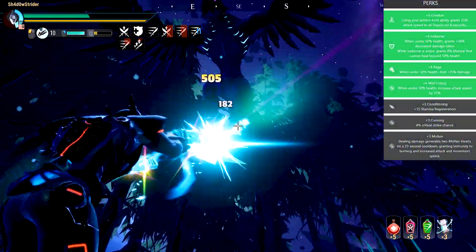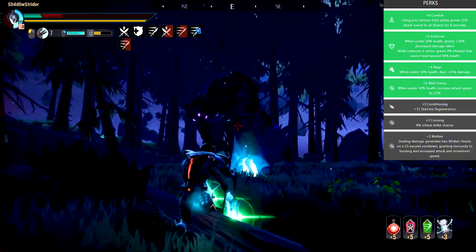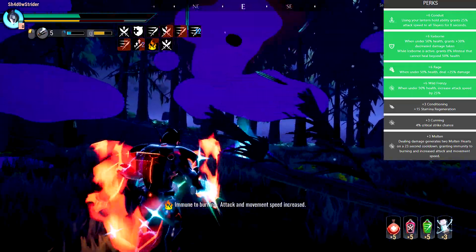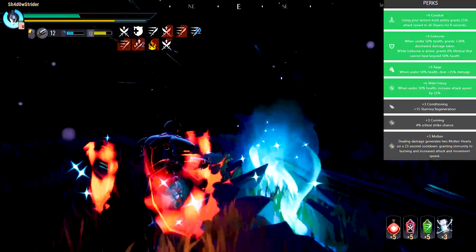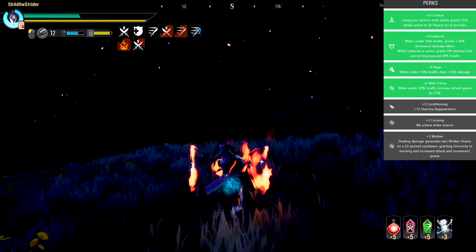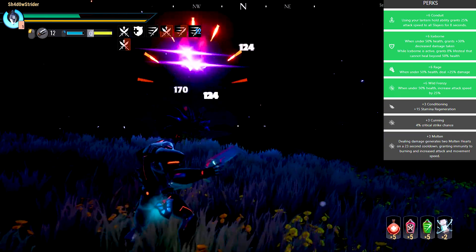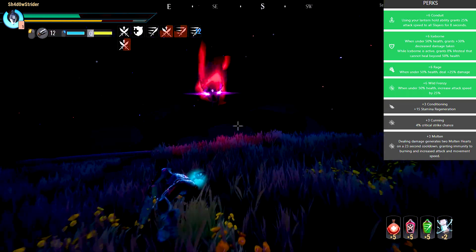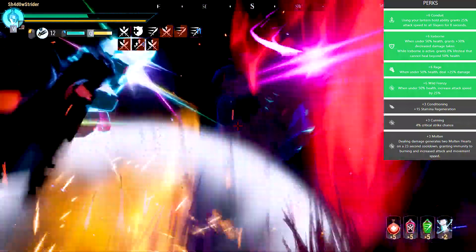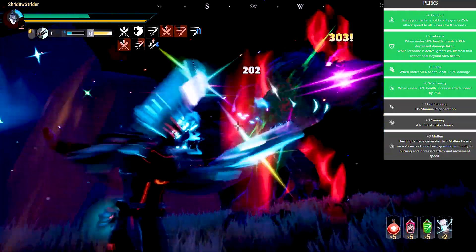Even though it has less than the usual max perks per build, it still retains good damage numbers and fits in the under 5 minutes category for the kills, where the chance is in the practicality and easy way to use. Conduit, Wild Frenzy and Molten will give you a nice boost to attack speed and a bit of survival capabilities against Blaze Behemoths like Helion. Although even if you do not have Molten, the Lifesteal from the Iceborne Cell will be enough to sustain you even if you're set on fire. Iceborne will make sure you have Lifesteal and Damage Resistance to keep you alive and always ready to shoot. Do not rely on it too much however — there are attacks that even in this situation can one-shot you or kill you.